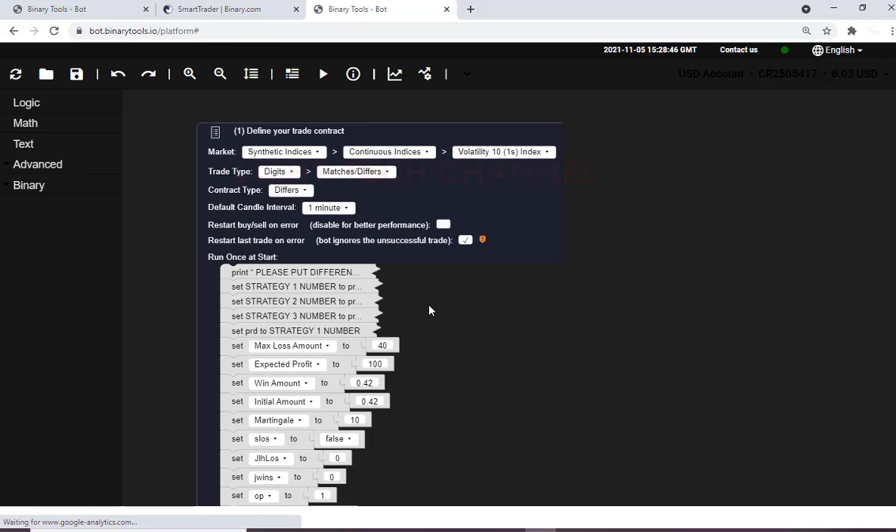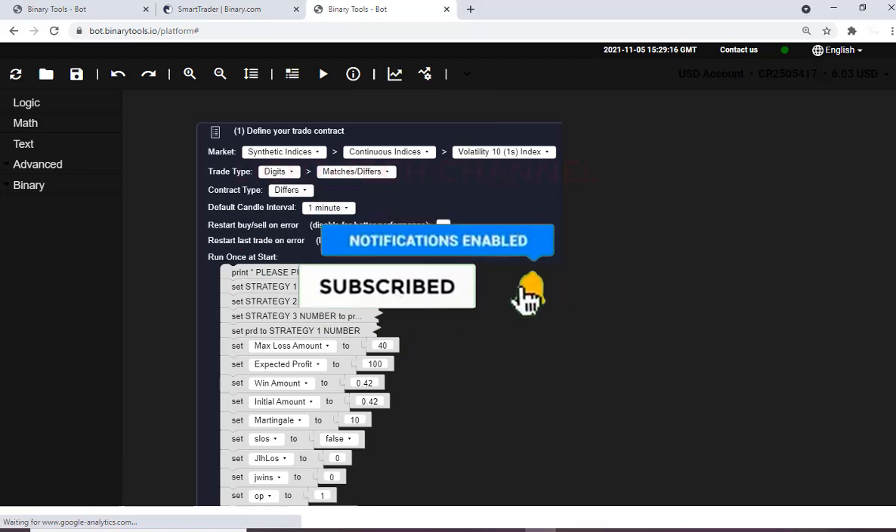Now we have another bot for Volatility 10 for differ, and we will start learning this bot again. If you have multiple computers, you can open them and learn different volatility indexes to make profit for a day with low risk and a small balance. In one computer just open two, three, or four bots — but I recommend only two because it will become slow on one computer.